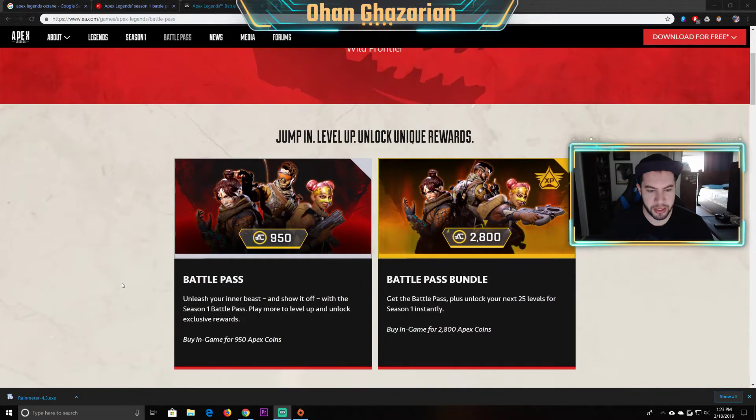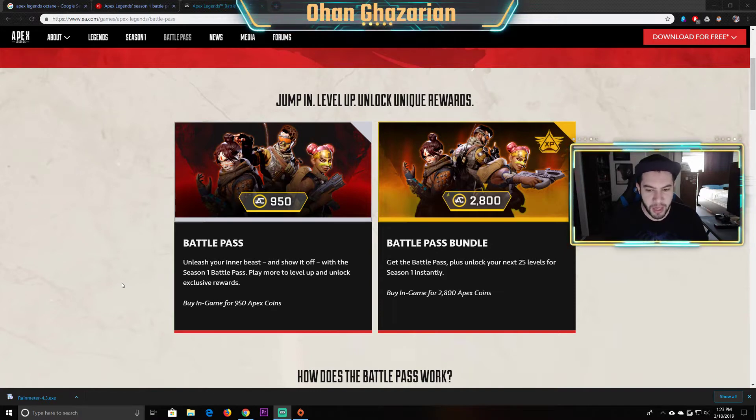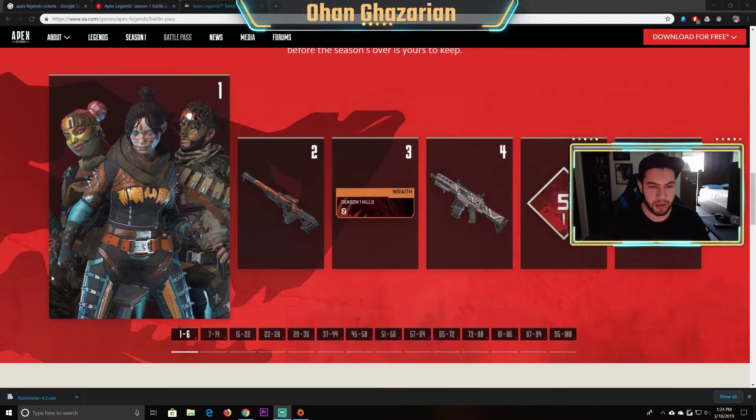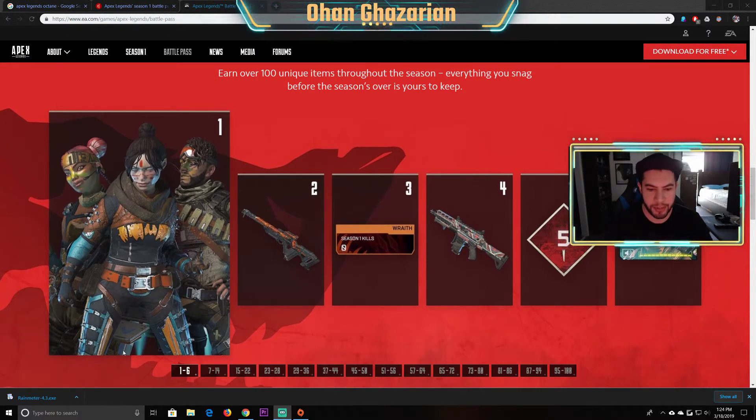On their main website they actually have all the details, so it's kind of like the same as Fortnite when it comes to the Battle Pass — and they're actually calling it a Battle Pass. You have your 950 and your 2800 options: start at level 1 with 3 rewards, or start at level 25 with the bundle. You can earn 1,000 credits to pay for the next Battle Pass, so you only have to really drop 10 bucks and play throughout the season, and you don't have to spend any more money after that.